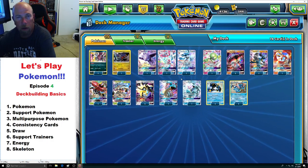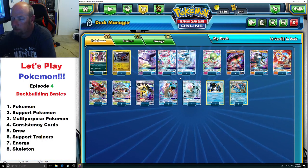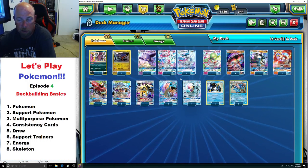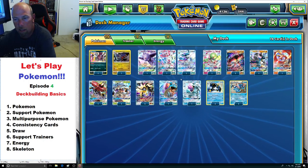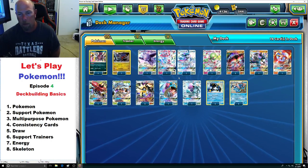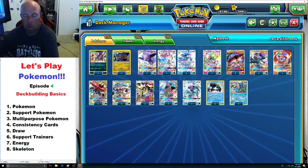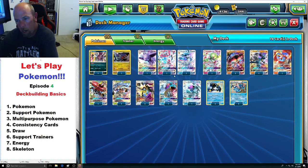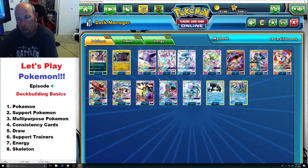Most of the time you're going to have probably three main attackers — three is just a really good number. It's just in case one's prized, you still have two. Sometimes if you have four main attackers it gets clunky. Late game you're not needing to put down another main attacker because they can easily Guzma it up and it gets stuck. Maybe you don't have an energy or way to retreat. So three overall is the perfect number in most decks.